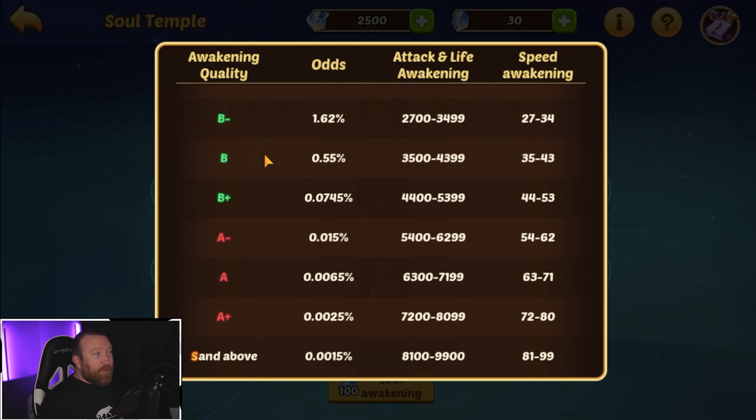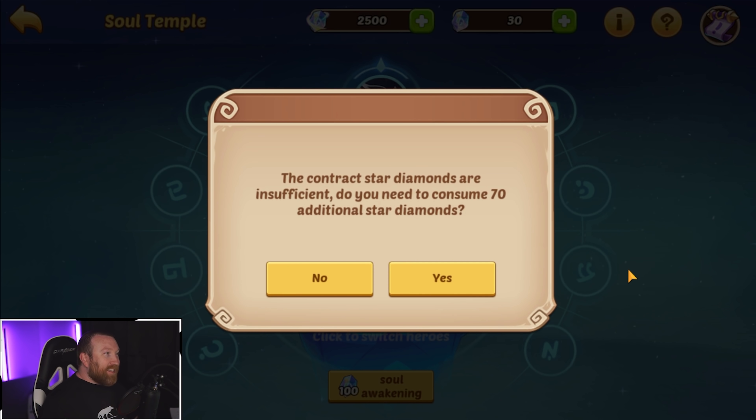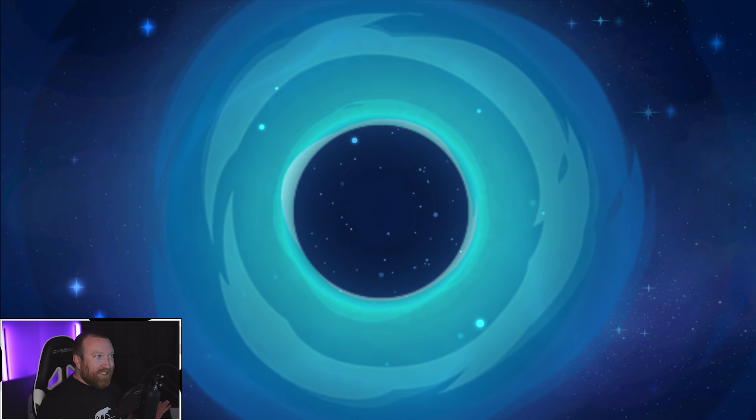Remember, the awakening quality is a combination of three different rolls for your overall stat. If you get something with S or above, that means basically everything was S — maybe an A stuck in there. Let's get going and watch these animations. Yes, I want to consume them. I think it was like we just click anywhere on the screen and then it does the animation.